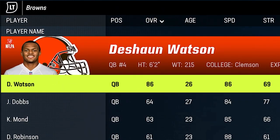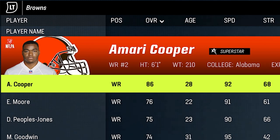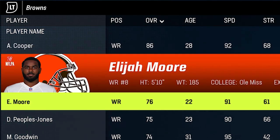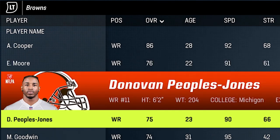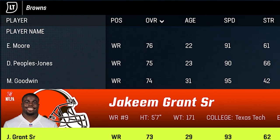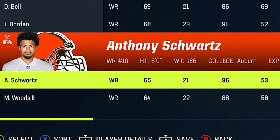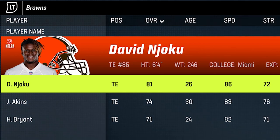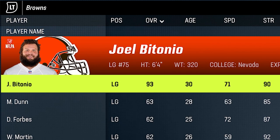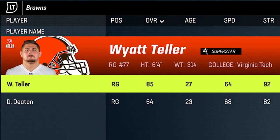Next up we have a team that isn't quite as top-heavy: the Cleveland Browns. They have a really good quarterback in Deshaun Watson, still probably one of the best in the game, and one of the best running backs in Nick Chubb — this is one of the best running teams once you get to the offensive line. Amari Cooper is their highest-rated receiver — he's a superstar with 92 speed — and after that they have quite a few good options to build up, like Elijah Moore from the Jets and Donovan Peoples-Jones. They also have speed hiding on the roster in Marquise Goodwin, Jakeem Grant at 93 speed, and Anthony Schwartz at 96 speed. At tight end they have David Njoku, a very good former first-round pick. The offensive line is really good — Joel Bitonio at 93 will likely get those pancake animations, and Wyatt Teller is a superstar.